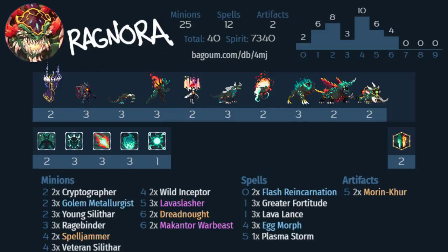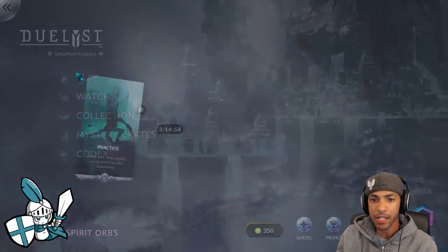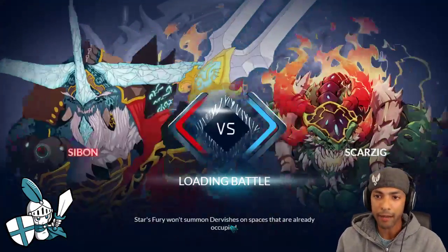The Wild Scepters are there for cheeky rehatch combos and as a combo enabler for the Ripper. The Dreadnoughts are fine as well, but you have to remember to have the Dreadnought in play before you cast your egg, because it's only eggs that appear after the Dreadnought is already in play that get the buff.